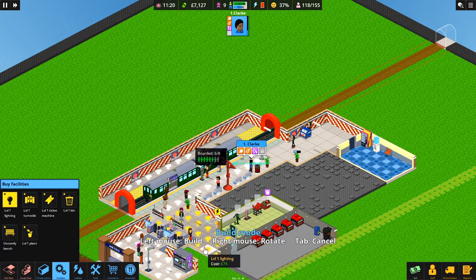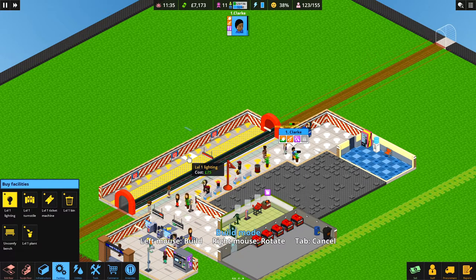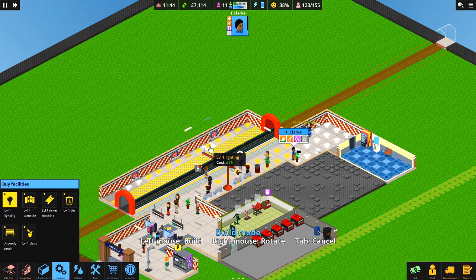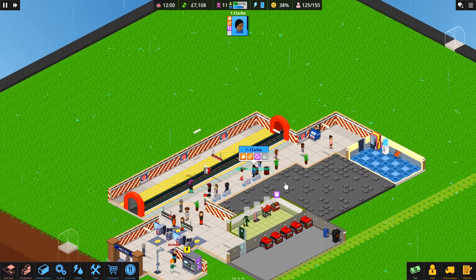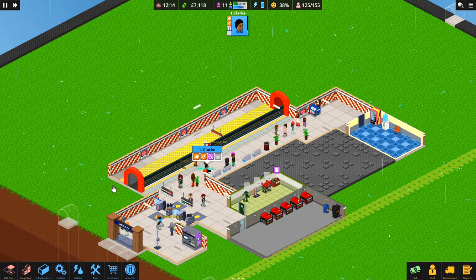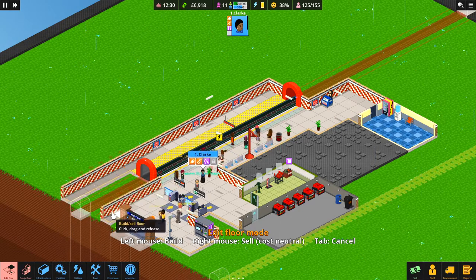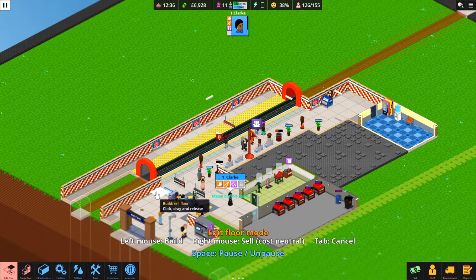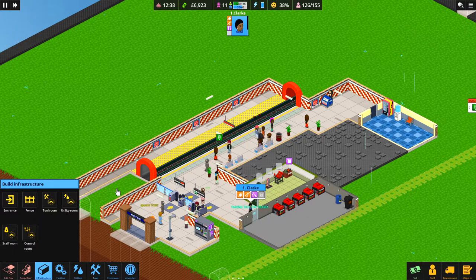Let's build another light here because this area looks gloomy. A bin is filling up over here and they're saying it's crowded — we can't expand back that way so we might need to expand in the other direction. Our bank balance is about seven thousand. Let's make this area a little longer. We need to put a fence in quickly otherwise people will get on the train without paying — that's not good. Let's fence that off and give ourselves a little more room.